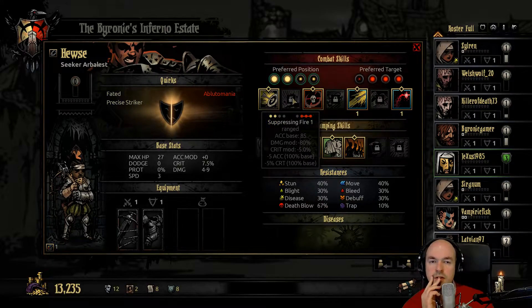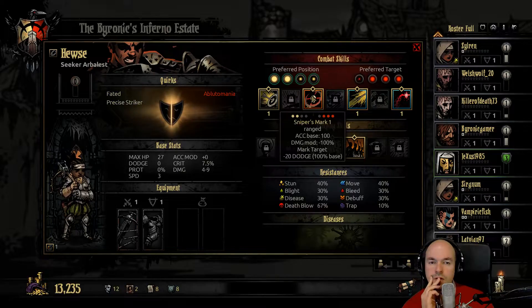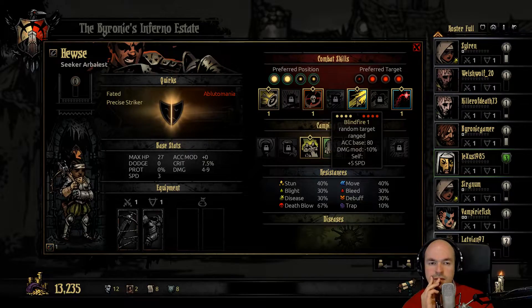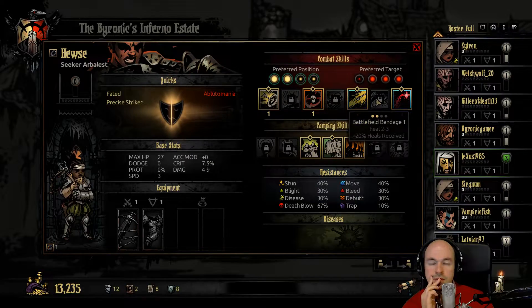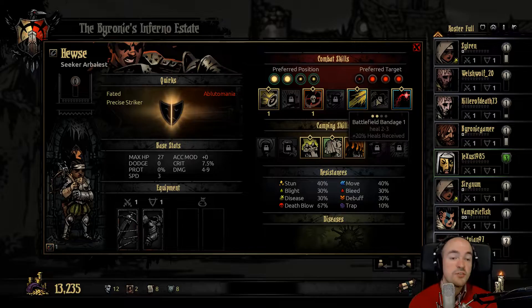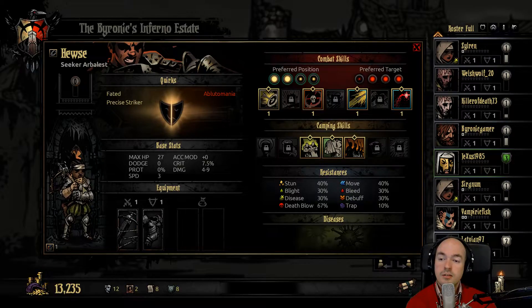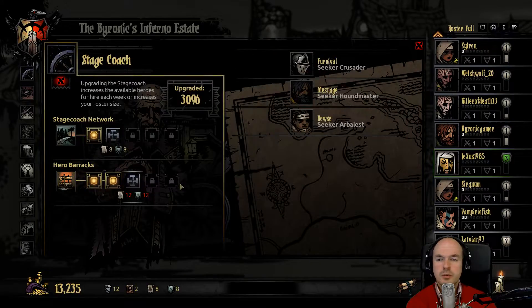Better damage against marked — you can mark a target yourself. Okay that's cool. Knockback, that's nice. Extra heals — whoa, you can heal yourself and get extra heals, that is cool. Clear mark target — that's useful. They actually look pretty cool.